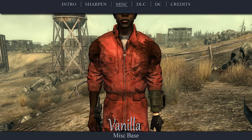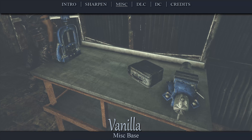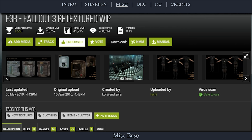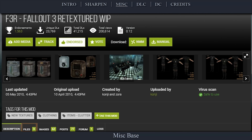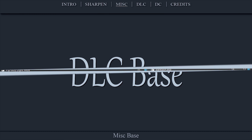However, after comparing roughly 20 items from F3R to NMC, it was obvious who the winner in my personal load order was. That is why we are installing the miscellaneous base here. Navigate to the official Fallout 3 Retextured page, open Files, download the main file, install the mod as normal, then activate it in the left pane.